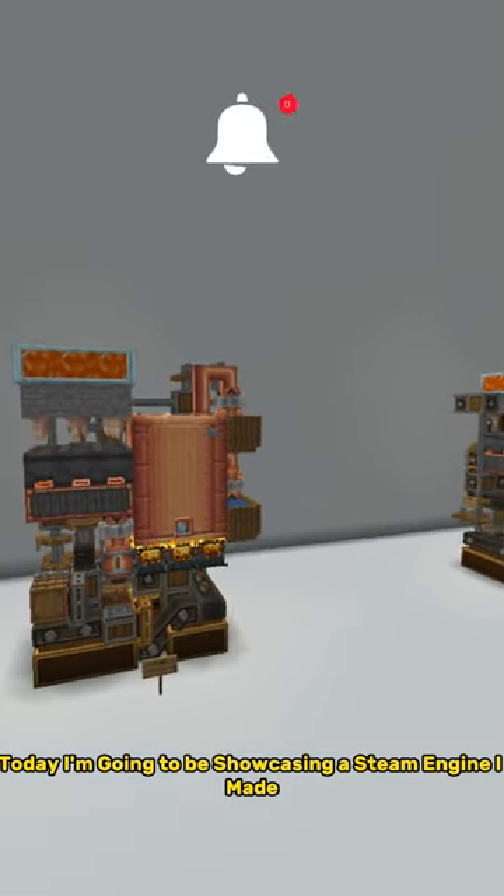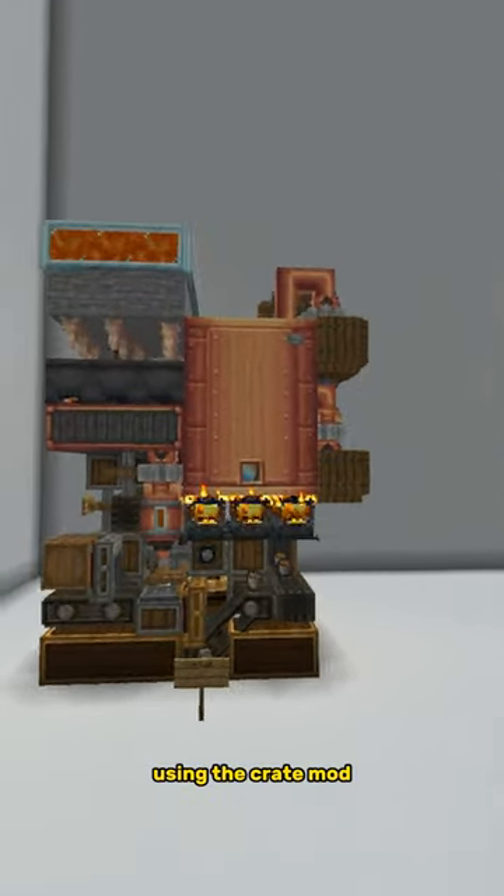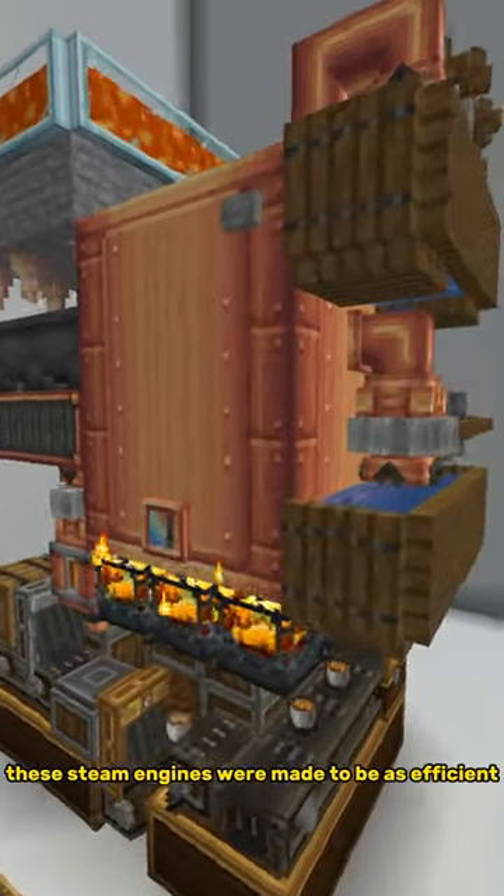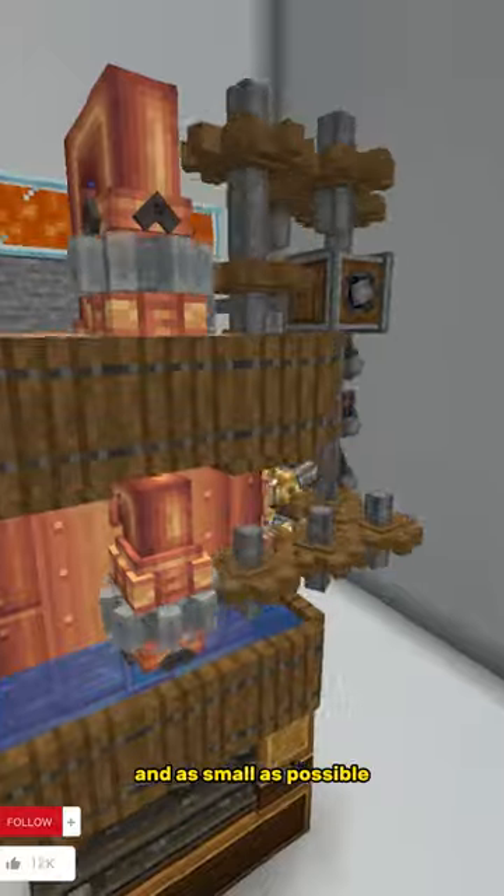Today I want to be showcasing a steam engine I made using the Create mod in version 0.5, 1.18.2. These steam engines were made to be as efficient and as small as possible.